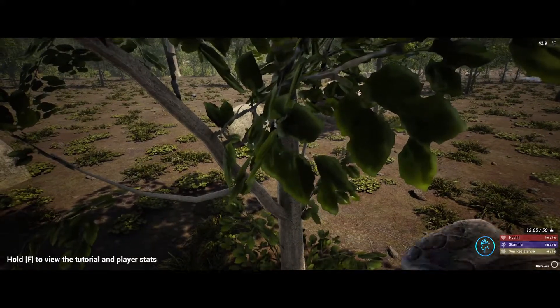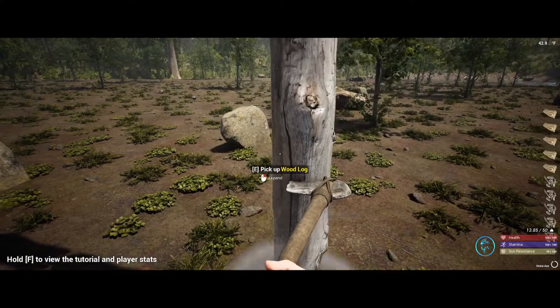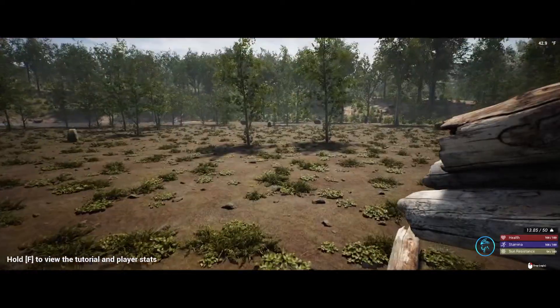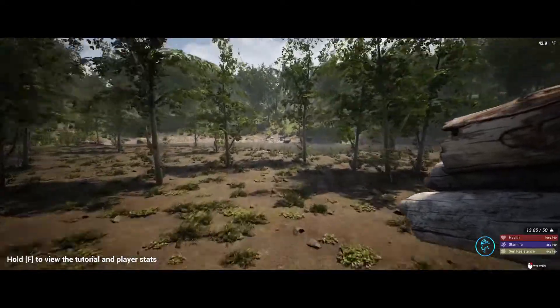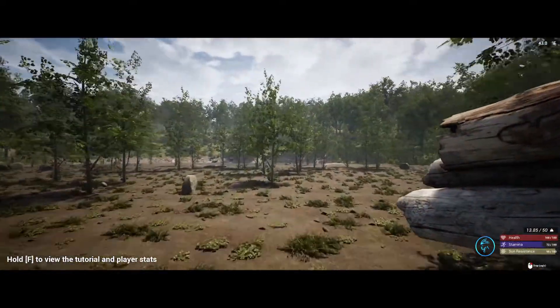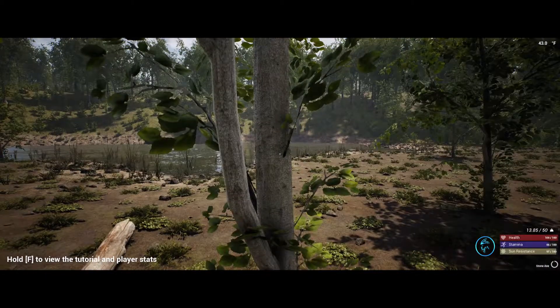You get more recipes as you go, learn more recipes, you kind of explore the area. There's a water source — I can see it right there. It's got some of the same elements as Seven Days to Die: zombies, survival, crafting. We're going to build a house over here near this lake. Always build near your water source.